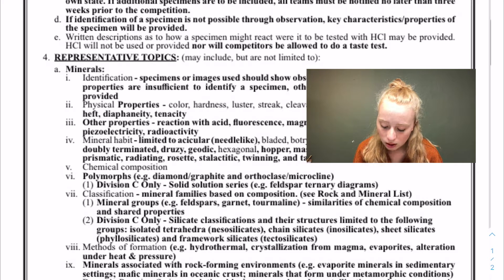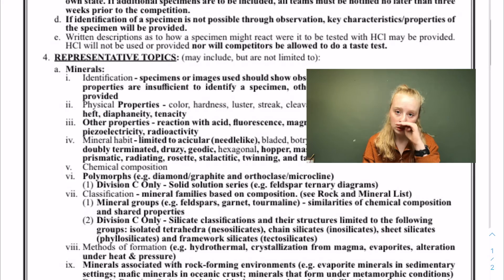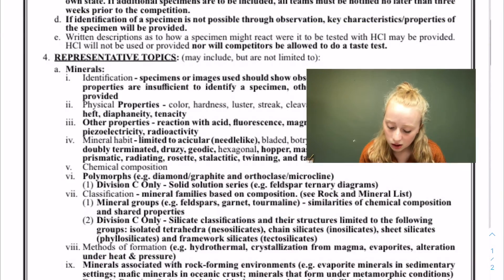If the identification of a specimen is not possible through observation, they will give you some characteristics and properties. At some stations, if two minerals are hard to differentiate, they will give you streak plates, or tools like a penny or some glass, to find the hardness and streak of it.